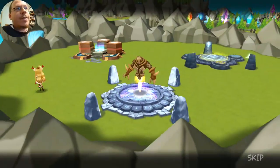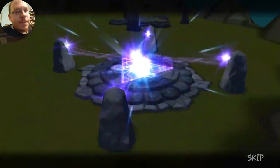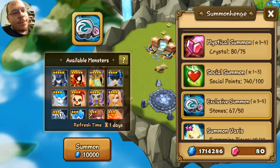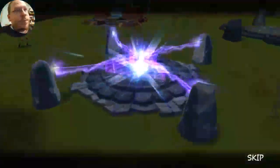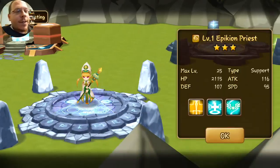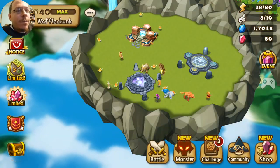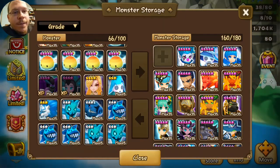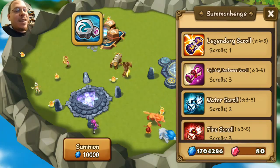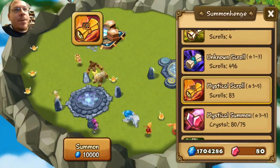We're gonna take this nice and slow and savor these 100 summons. He's junk. Oh goody, a rogue. I wasn't too impressed with her skill set, so I'll read into it later and see if she's gonna be worthwhile. I'm gonna dump her in storage so I don't accidentally feed her while I'm doing all this. I could feed them to my dark Gummy that I might use in a year.